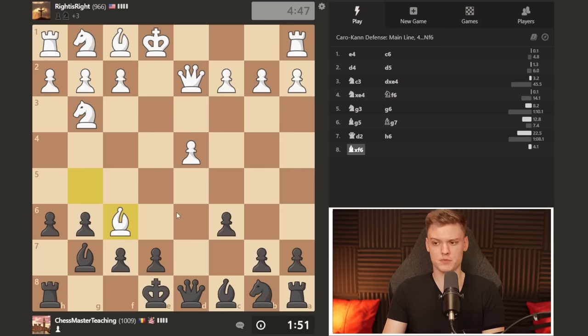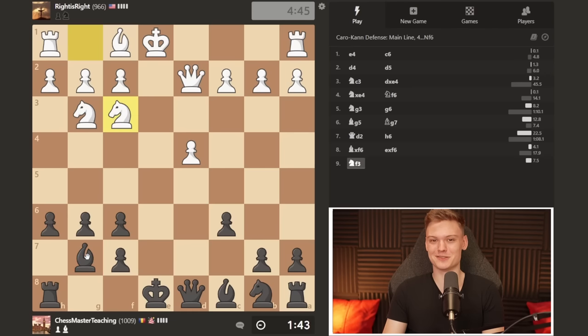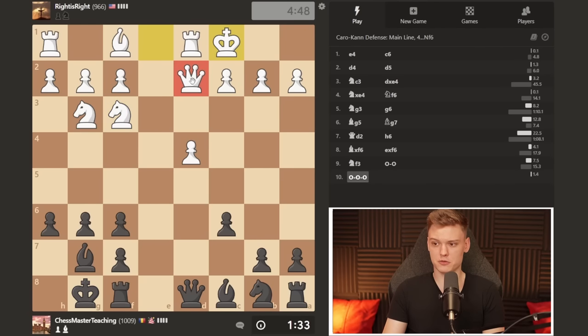When he voluntarily gives up the bishop pair, we're very happy. Now we have a choice between taking with a bishop and taking with a pawn. I'm going to take with the pawn because we are Tartakower boys. Despite the bishop being on a bit of an exotic square, these knights can just get hammered by these pawns, so I really like our potential here. I'm going to start with castle — idea of rook e8. And he still goes long.